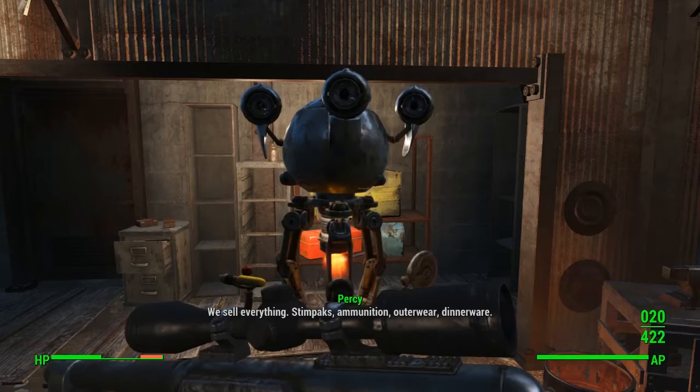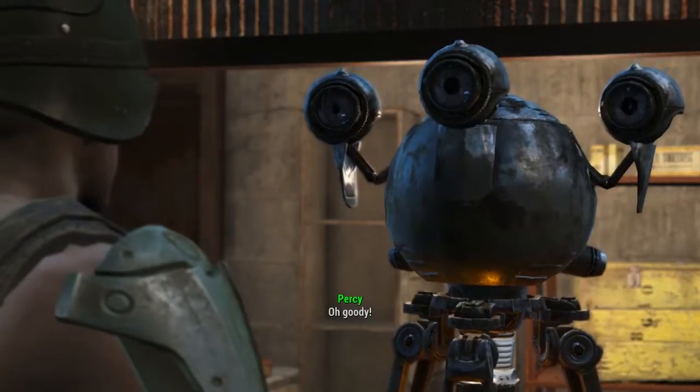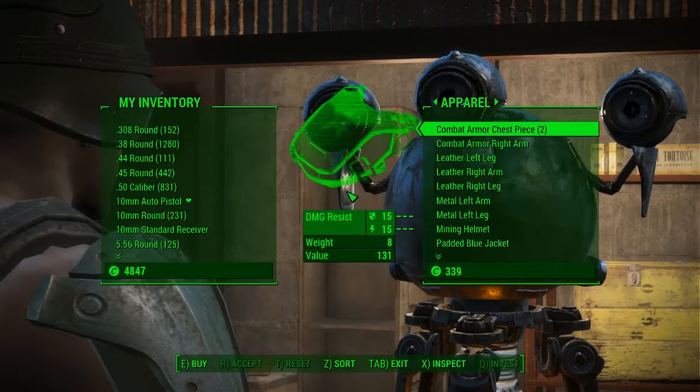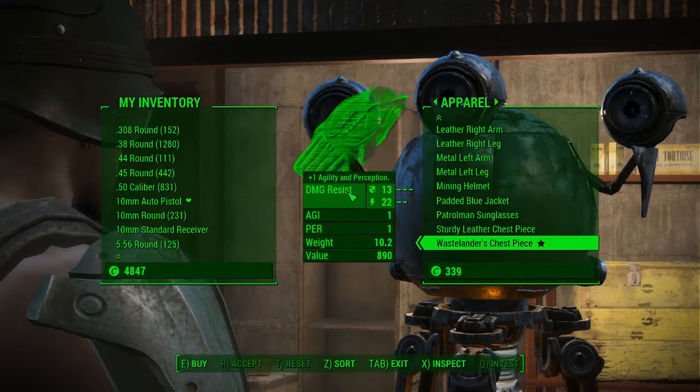Go ahead and talk to Percy and he will give you the option to barter with him. Open up his menu, and once that's open, head to Apparel and then go to the very bottom where it says W.